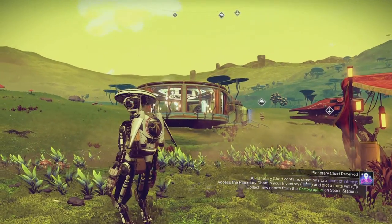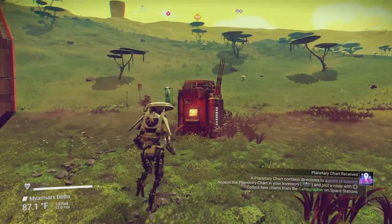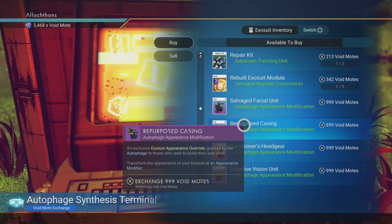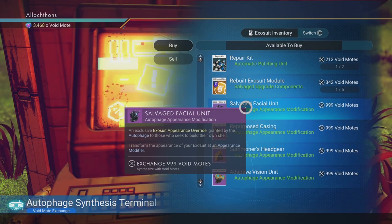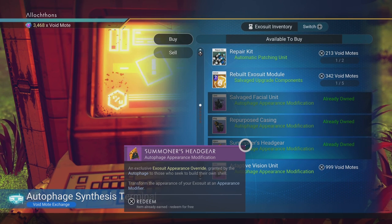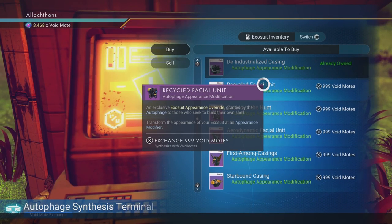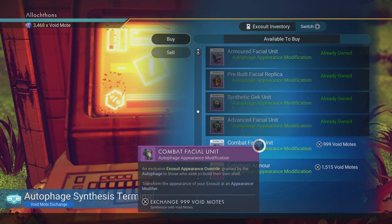I made the ugliest outpost ever with an appearance modifier with lots of lights, right here next to a camp, so I could buy these and then reload my save. Even when things are set to be as cheap as possible, all these are 1,000 void motes each — I only have 3,000 of them — and I didn't want to do 6,000 quests to afford all of these. So let me just buy everything, then I'll reload this save so I don't actually spend them.